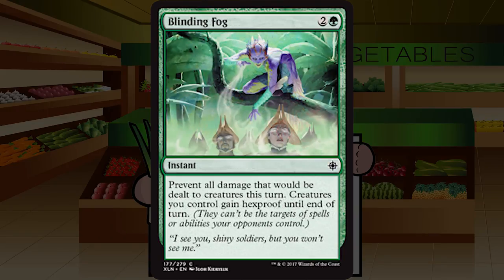Up next is Blinding Fog — two and a green for an instant at common. Prevent all damage that would be dealt to creatures this turn; creatures you control gain hexproof until end of turn. You don't play fogs. They're a straight F. Fogs don't do anything — yeah, there was that one cool time it saved you and you won next turn, but 99 other games you died with it in hand. The hexproof clause is cool, but holding up three mana is too much. It can't be an F because you could sideboard it against heavy targeted removal, but no higher than D-.